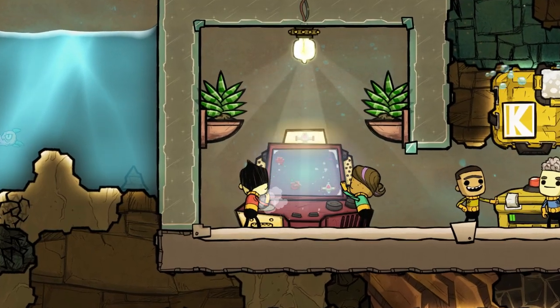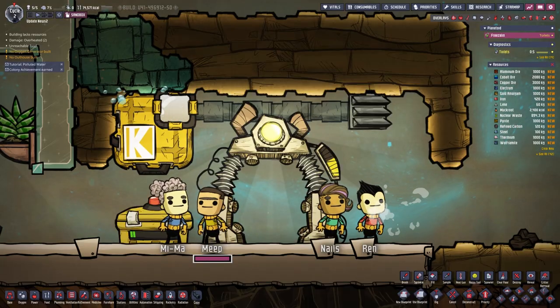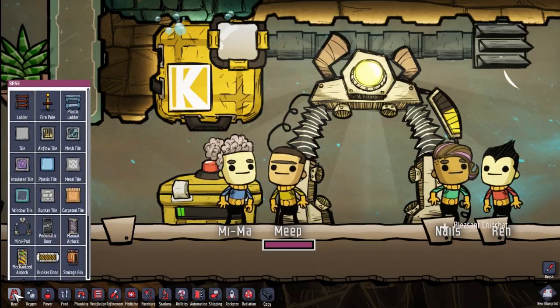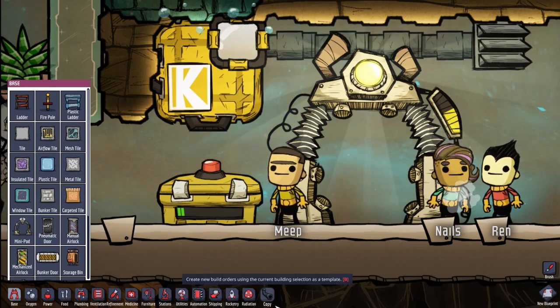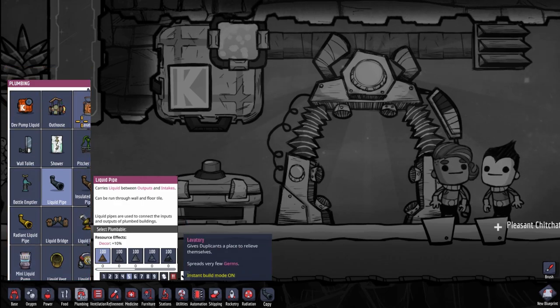They apparently added a lot of controller support that I can't confirm at the moment. They also made minor UI adjustments that apparently do not work as intended. If you press the B button to copy the building from before, this happens — it's very annoying.